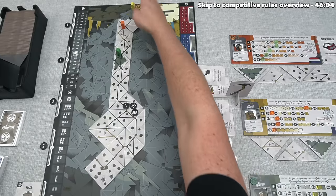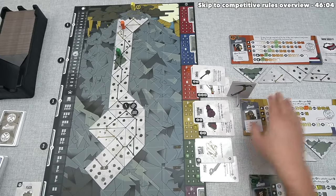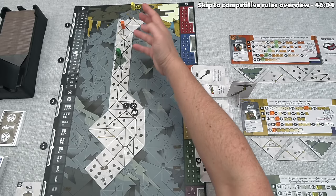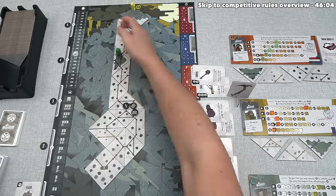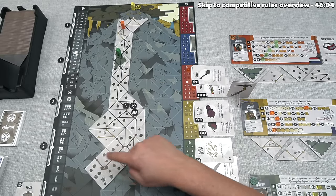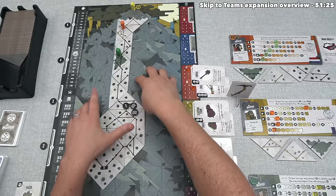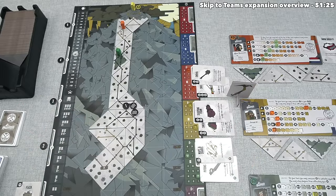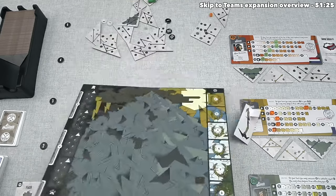At this point, the yellow player has reached the summit but has a long way back down with only one oxygen left — though their Sherpa has five oxygen. They could resupply at the summit, letting teammates leapfrog them. There are route choices for the descent — some paths have more oxygen loss from thin air than others. Now it's time to stop playing through the cooperative version and briefly discuss the competitive version, which uses the other side of the board.